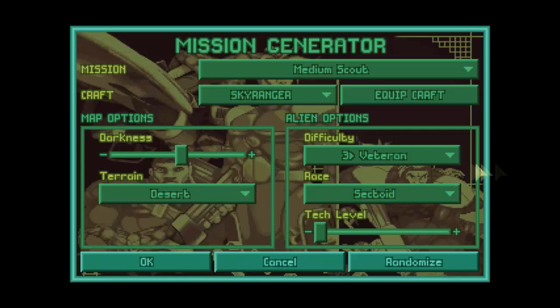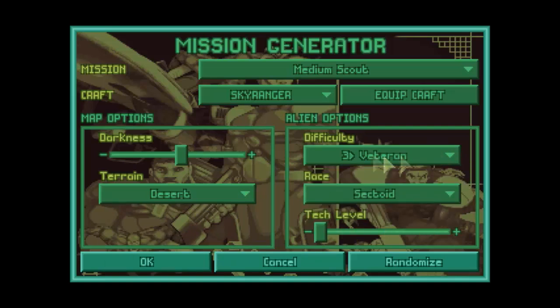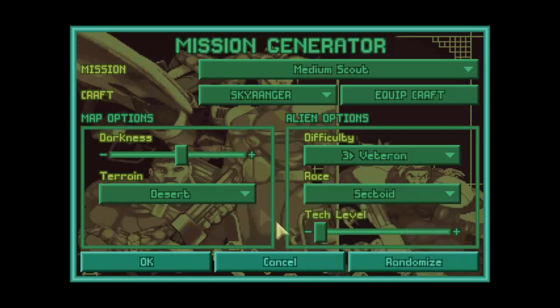Let's go with desert terrain on difficulty. You can choose different difficulties — this should make the AI smarter and tougher, and it definitely improves their hit points, making it much more difficult to take them down. I'm going to stick with Sectoids. Last mission we went up against Floaters, and Sectoids and Floaters are your first enemies that you face. Tech level, I believe, affects what the aliens will be carrying, though I'm not quite sure. You can bump it up to see the differences. Beyond all that, you've got a randomize option, but let's go ahead and kick in here.